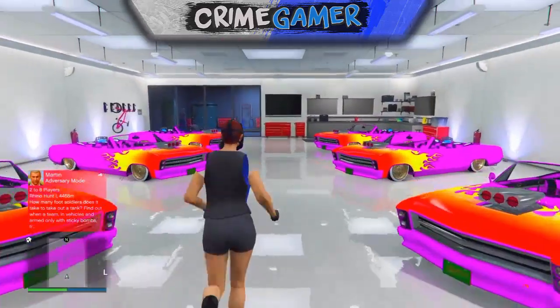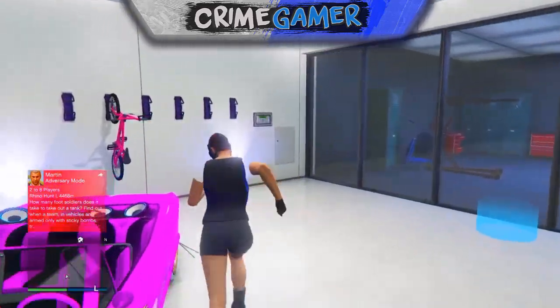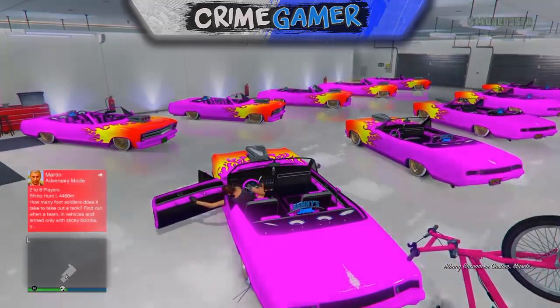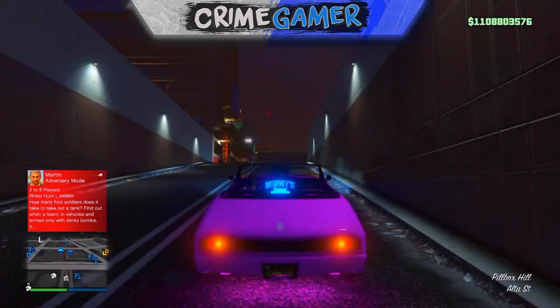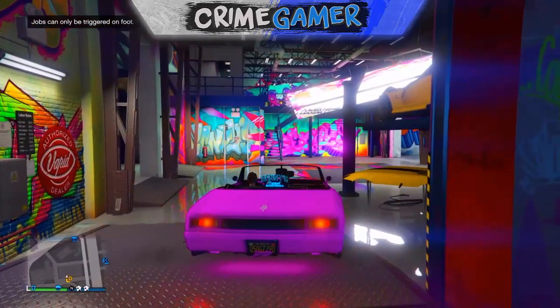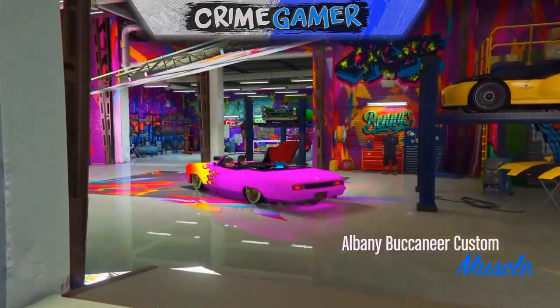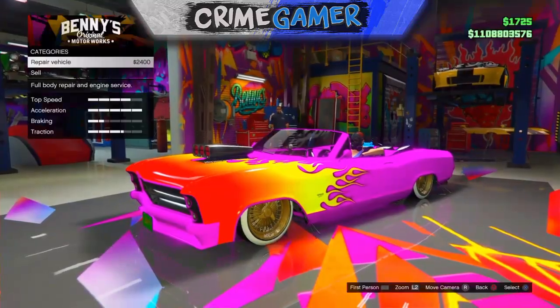This is what my garage looked like when it was all filled with Buccaneers — same paint job as the last video, but this is a new method. Go into your garage, take one of the Buccaneers or any lowrider out, and take it into Benny's to sell it. Mine sells for 663k, but it may be different for you guys.